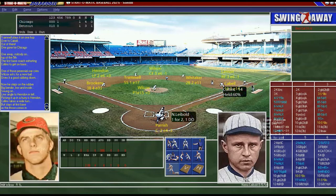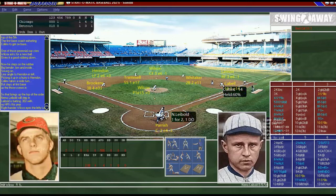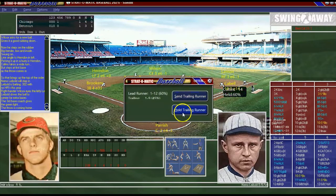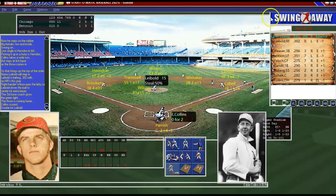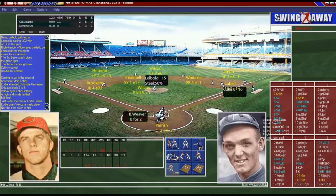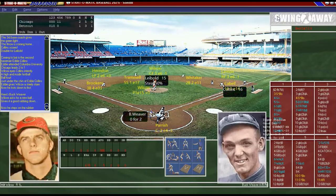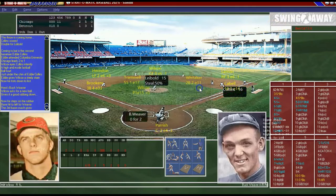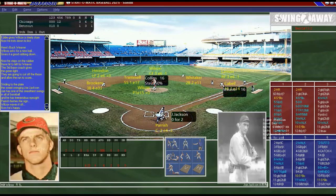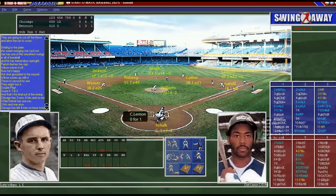Nemo Liebold has a double! I'm going to send the runner home — and he scores. Eddie Collins up with a man at second and one out. Buck Weaver up with runners at first and second — I'm going to send the runner, and he scores! We're up 3-1. Joe Jackson at the plate — they don't come get Wilcox — and Jackson hits into a double play. But we did score two runs and take a 3-1 lead.